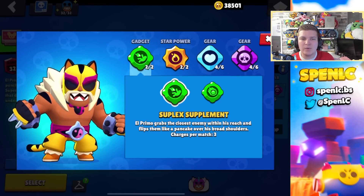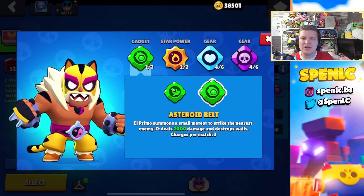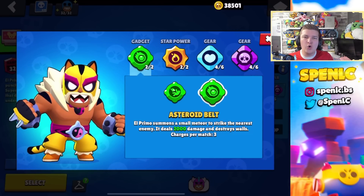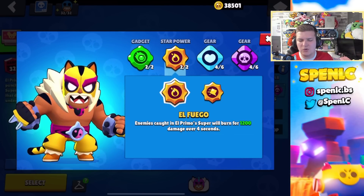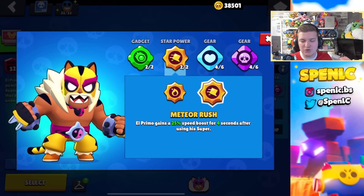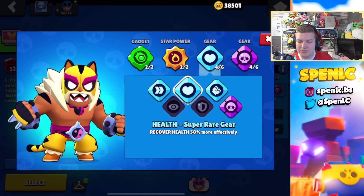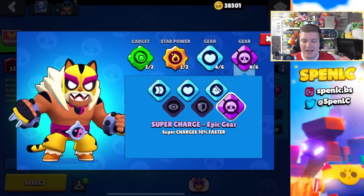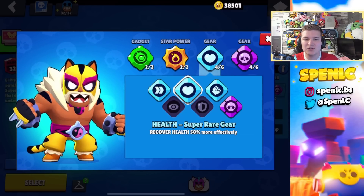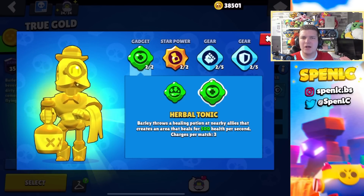El Primo has two decent gadgets. Suplex Supplement is pretty decent against fellow tanks, letting you stun them and buy more time. Asteroid Belt can work especially if you're facing a thrower or have a brawler with good synergy in your composition. In terms of star powers, it depends on what kind of El Primo player you are. Most people use Meteor Rush because it lets you cycle super a lot quicker, but El Fuego can be really strong for finishing off squishy brawlers. More often than not I like using both the heal gear and super charge gear because you can cycle super so quickly, while health gear lets you feed super and heal up faster.